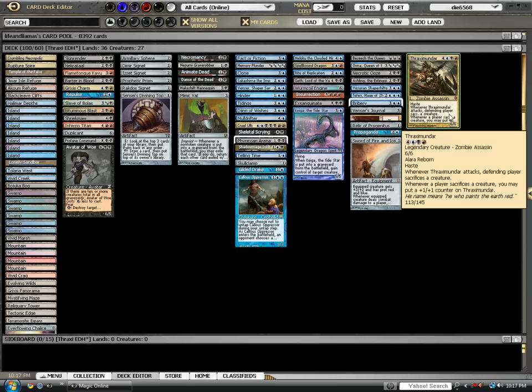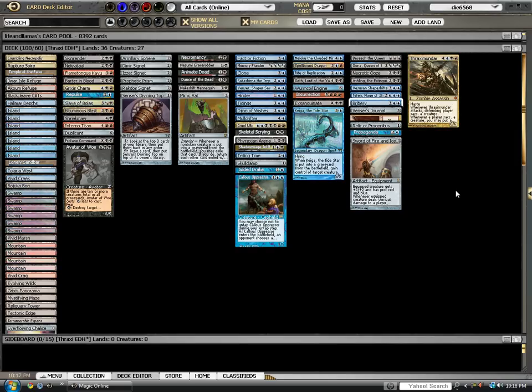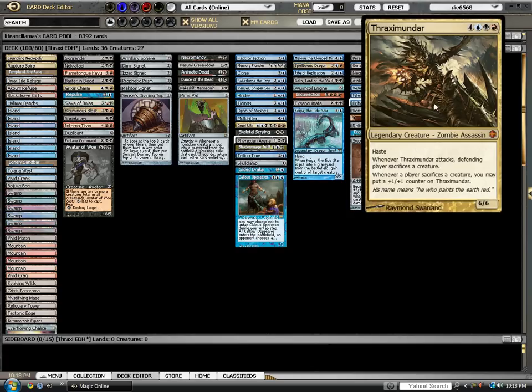Hello everyone, once again. This is Tom from MTG Radio with a what has now become rare EDH deck tech. I got the really bad hankering to play some more EDH, and I really, really wanted to transfer one of my in-real-life decks online, and so I did. And it's the evil zombie assassin named Thraximundar, for 4, blue, black, and a red. He's a 6-6 hasty, awesome, legendary creature.